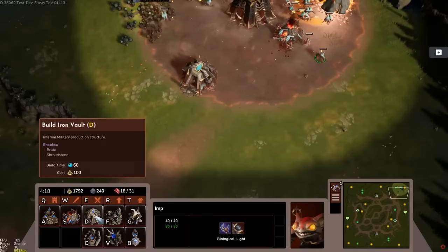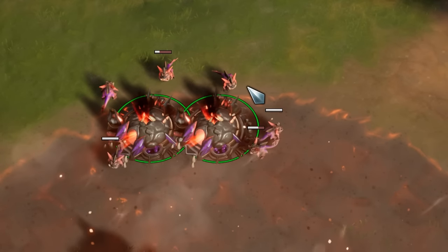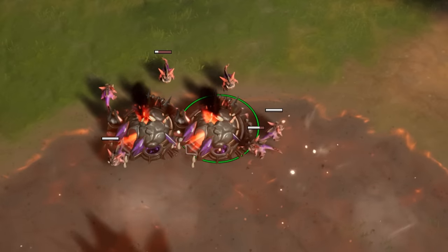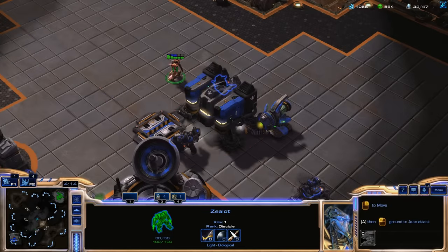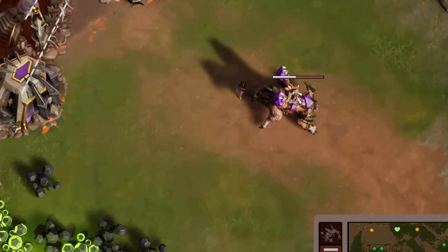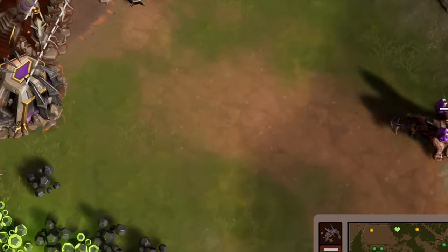It is important to note that standing on Shroud generates white health for Infernal units, which acts similarly to Protoss Plasma shields. When Infernal units are off the Shroud, they will lose this white health over time.